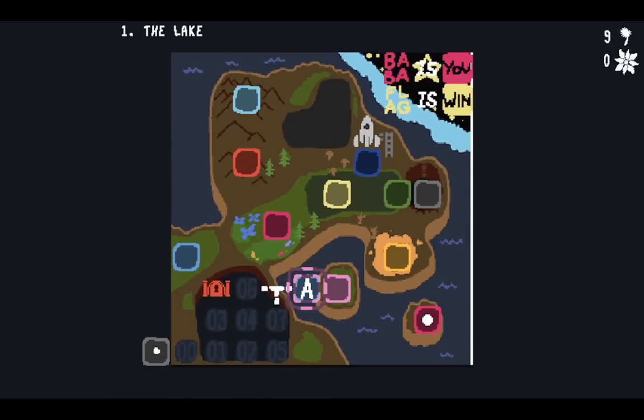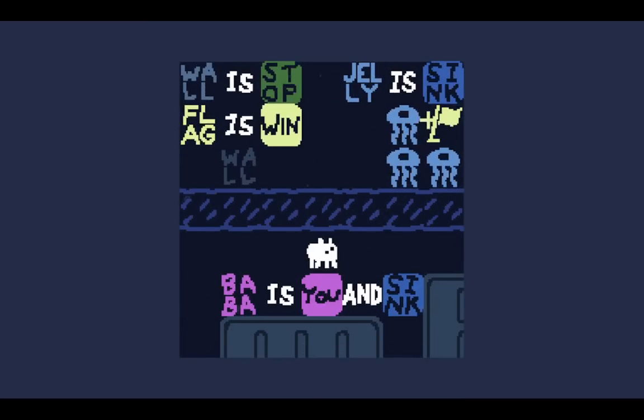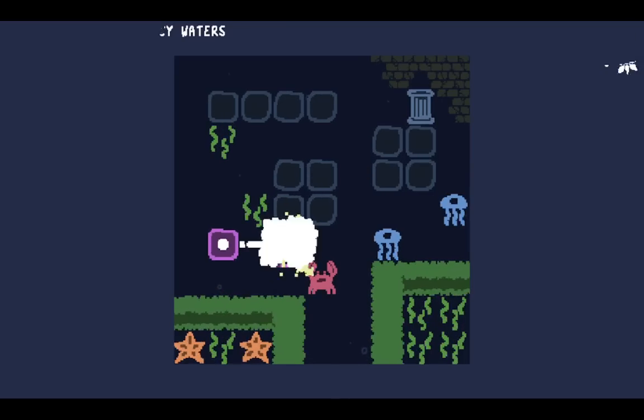Oh, we have to go to level A now? I would have thought they'd change these to the level icons, but it doesn't matter. Let's go in — I Sleep Waters. We can get rid of Baba is sink, which destroys Baba if it overlaps any object. There's nothing else to do other than break that statement. Now Jelly is sink, so we sacrifice a piece of text.